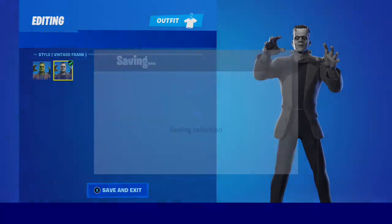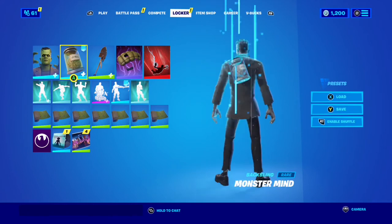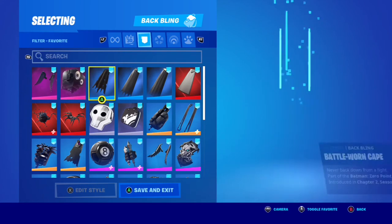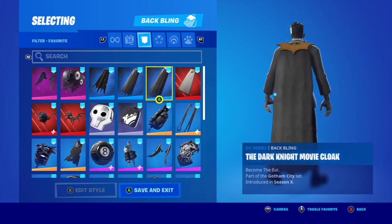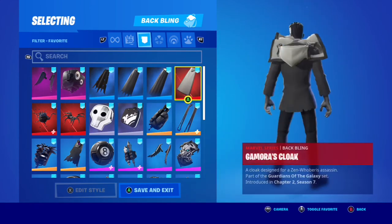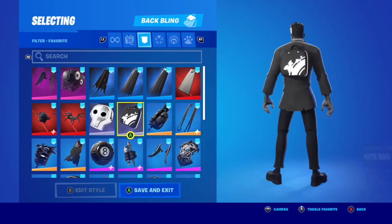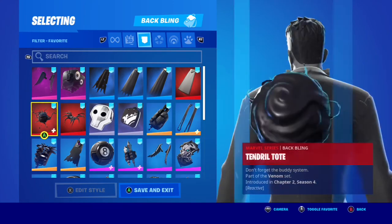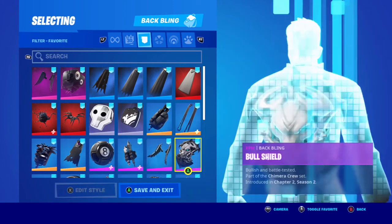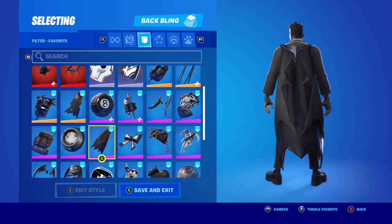Now we're switching to the vintage Frankenstein alt style for the skin and back bling. This style is not as versatile for combos, but I really love the fuzzy effect replicating Frankenstein from 1940s films. I chose Batman capes because Universal and Warner Brothers have a connection — this is a Universal Film Studios character — and the Batman capes look interesting in black and white, which matches most of these combos. I still really like the alt style even if I might use the default more.